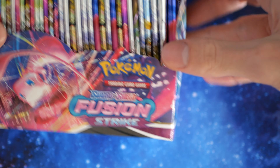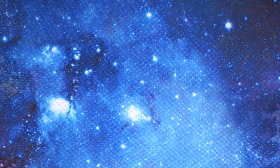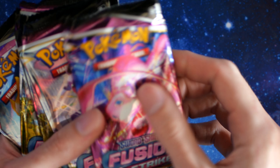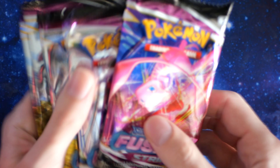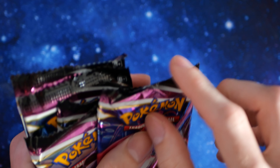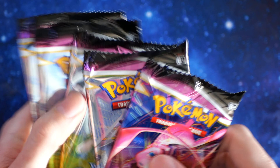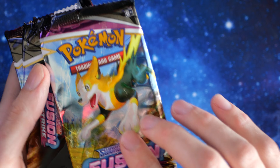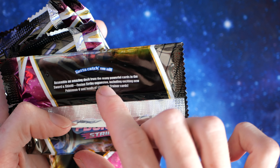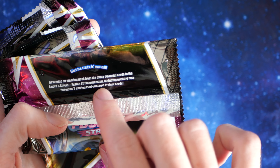I've never opened an actual booster box before, so I don't know what a real one looks like. But you can definitely tell the packs are fake. If it's completely sealed and you've never bought a booster box before, you could be mistaken. The packs are definitely fake — they don't even have 10 cards, they're so thin. The main tell is a crinkle card on top. The back doesn't have any writing on it — it should say 'assemble an amazing deck from the many powerful cards in the Sword and Shield Fusion Strike expansion.'